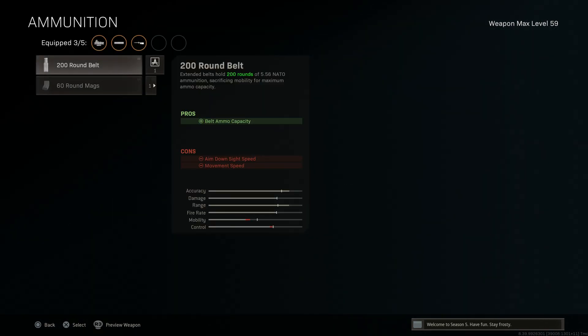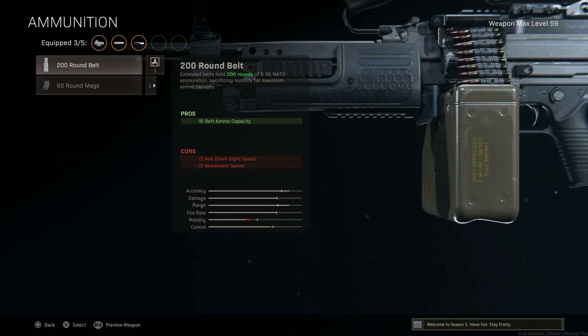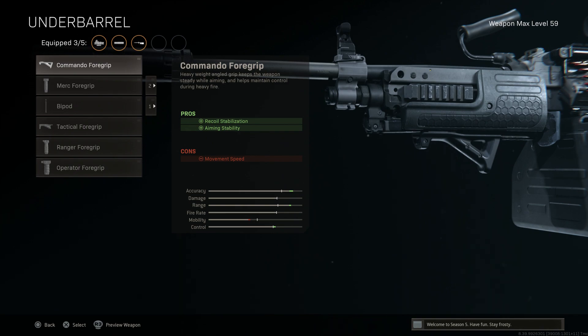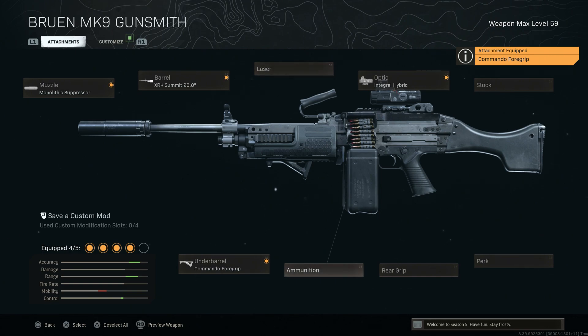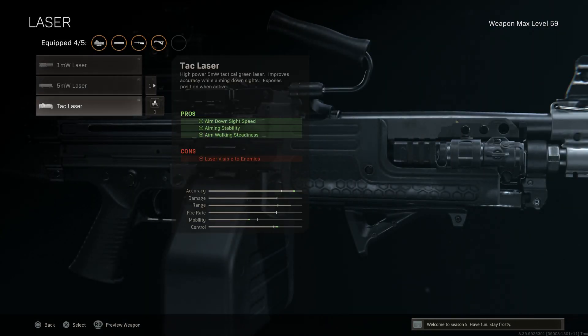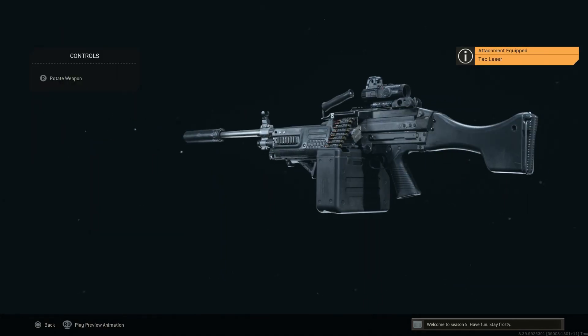We'll keep the base stock, skip the rear grip and perks. For ammo, we have the 200-round belt option which is a lot of fun, but to keep this as viable as possible we'll skip it and stay with the 100-round belt. For the underbarrel we'll go with the Commando Foregrip for recoil stabilization and aiming stability, with the con being movement speed. The fifth and final attachment — since we're not using an ammo slot — we'll run the Tac Laser for ADS speed, aiming stability, and aim walking steadiness. The con is the laser is visible to enemies, but at medium to long ranges it won't matter.